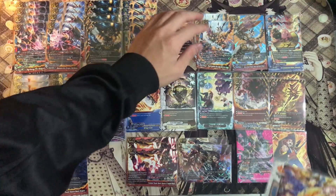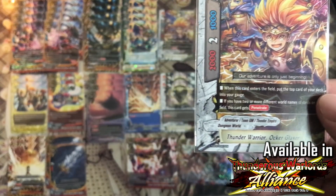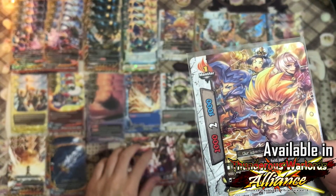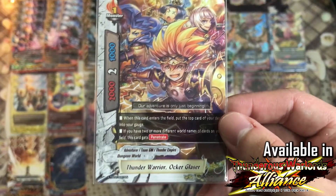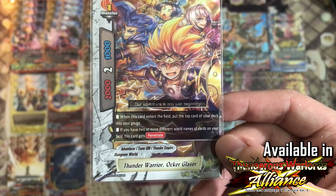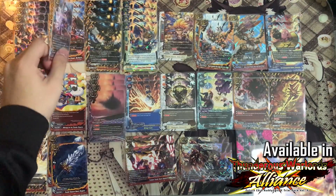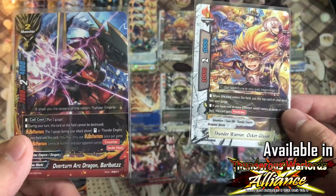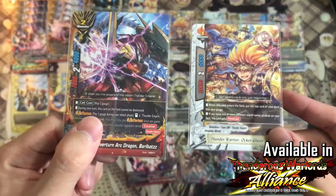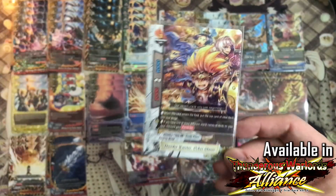Next is 2 copies of the Dungeon World Thunder Warrior Ochre Glaser. The reason I use a lot of different worlds is because the impact deals damage for each different world in the drop zone. This card is really good — when it enters the field you can charge 1 gauge, so 3 gauge for your impact or your parts. And if you have 2 or more different world card names on the field, this card gets penetrate. Two copies because it comes in the trial deck.